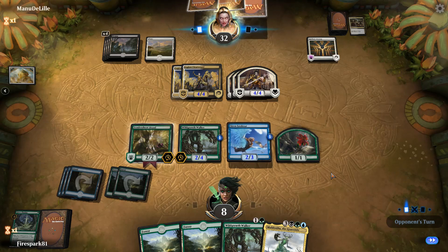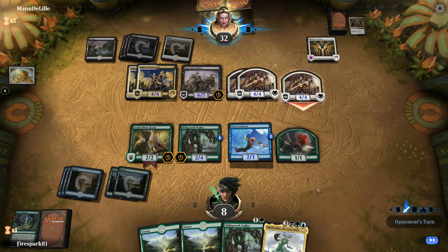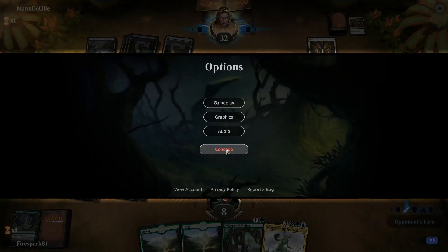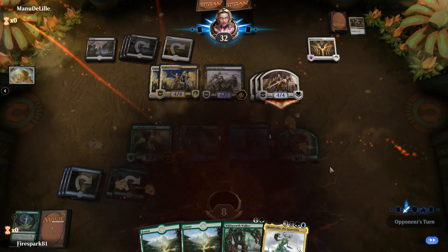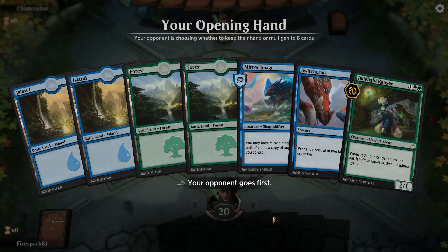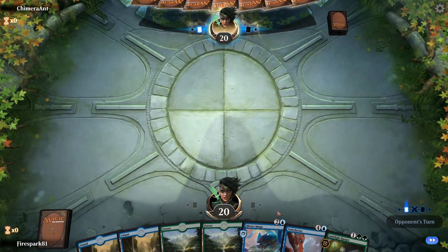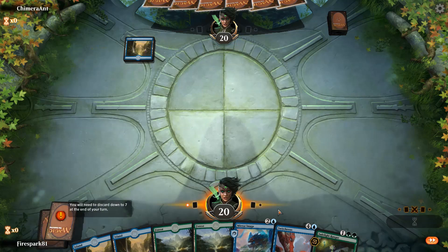We got some bodies on the ground now which helps, but yeah, that's GG — he's gonna attack with everything. That dude had like the god starting hand, that was ridiculous. We're gonna give this another go. That's a terrible starting hand but it could be worse — we're gonna keep it. I'm getting the worst draws.